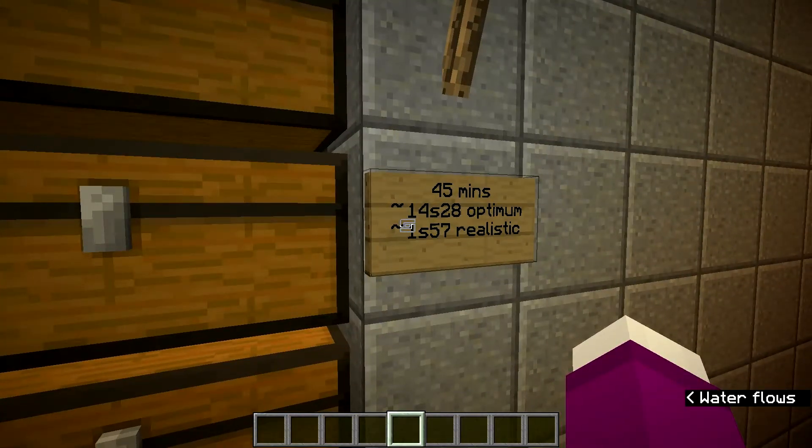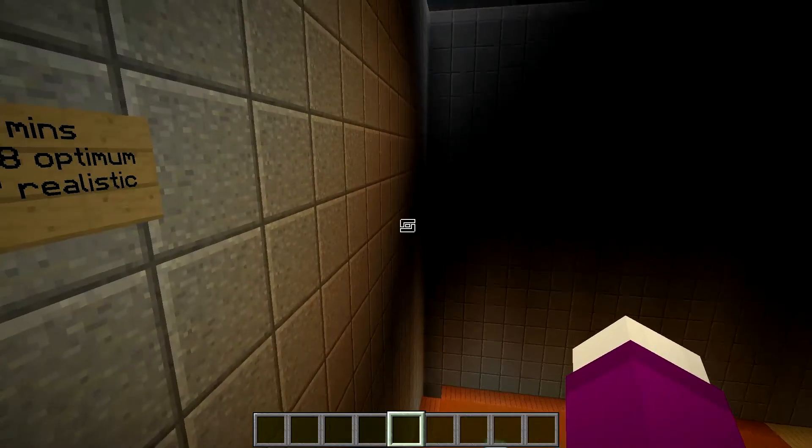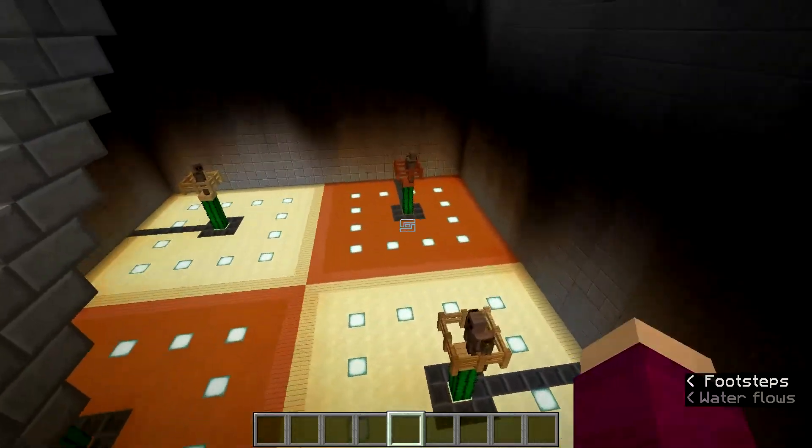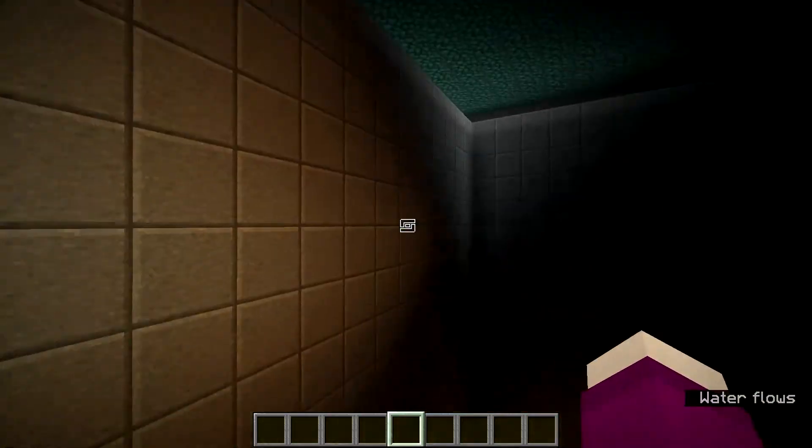A realistic test, where I didn't kill all the mobs and just AFK'd above this farm, gave about two stacks in 45 minutes, which isn't bad. That does mean it would take an hour and a half to get four stacks, which is one stack of Magma Blocks — part of what I'm doing this for, because I want to see if I can realistically compete with Magma Blocks. I'm not sure I can, but I'm going to try.